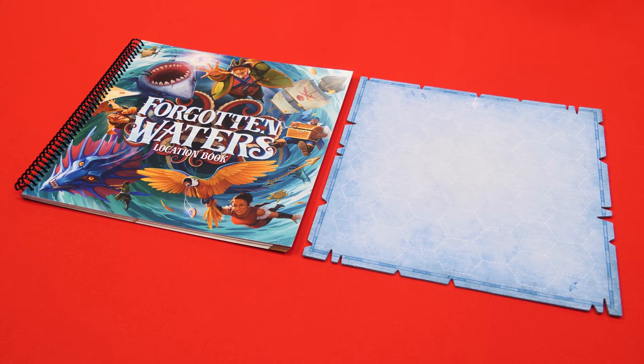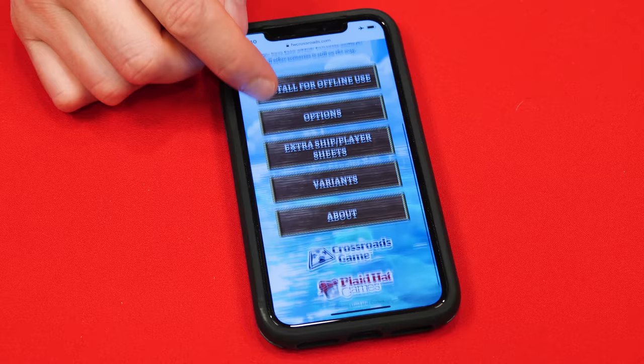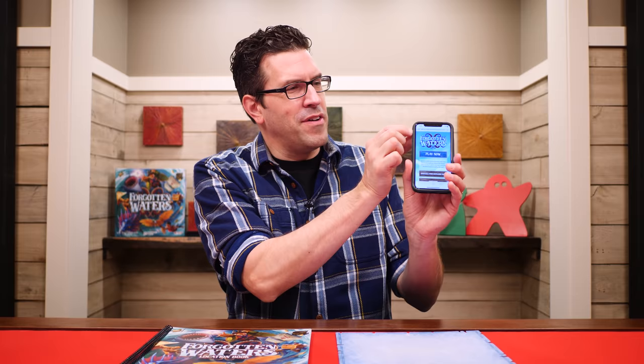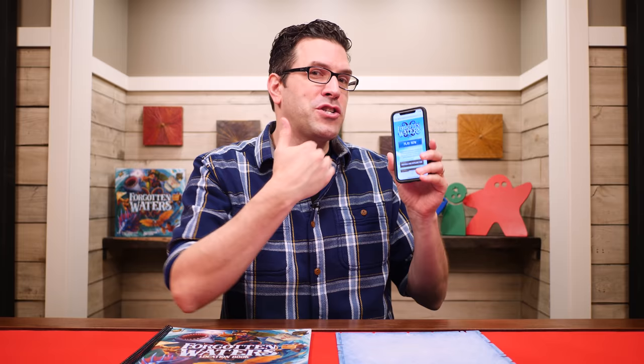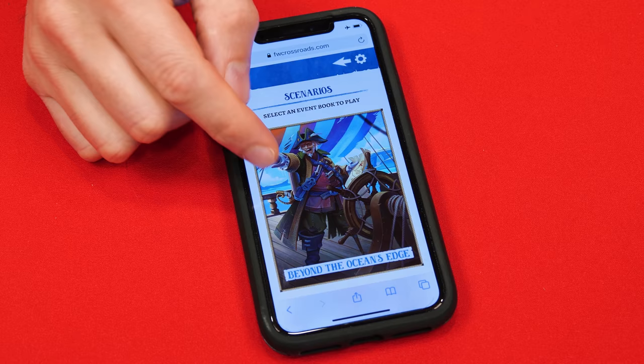To set up, place the map board and location book in the center of the play area. Then open the game's app by going to fwcrossroads.com. This is just a website, so you can run it from any device that will open a website, and even install it for offline use depending on the device that you're using. If run from the internet, this provides full audio and voice narrations, which I'll turn off for the sake of this video, but I do recommend it. Also keep in mind the publisher may make changes to the app over time, so what you're seeing might be a little different than what I show here, but you should have no trouble following along.